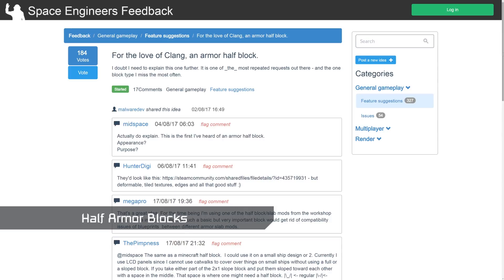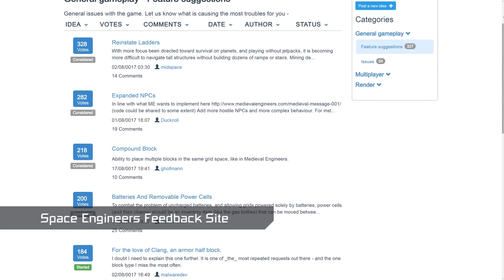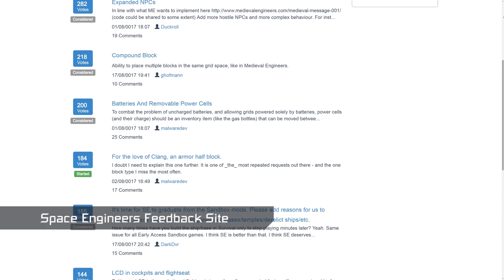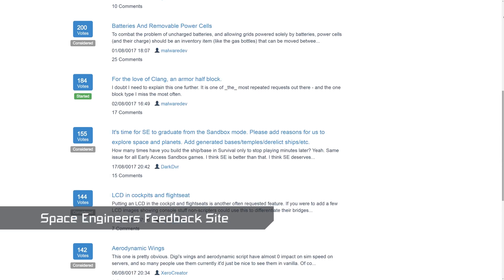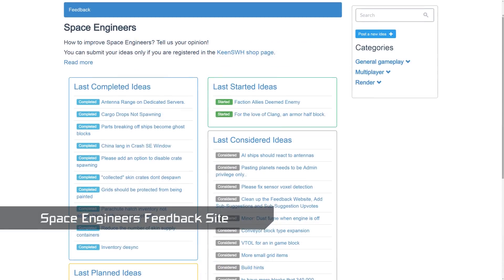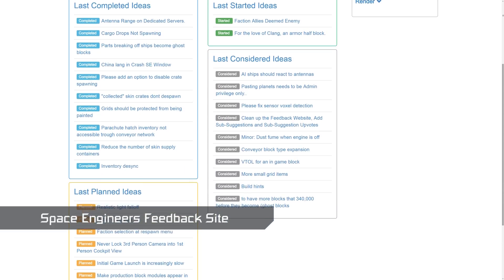These new armor blocks are a great example of how our recently created feedback site is working for both us as developers and the community. I recommend you check it out if you haven't already. On this site, you are able to vote and comment on ideas that you would like to see implemented into the game. If there's an idea that you feel is missing, go ahead and submit a new one. The progress state of each idea is clearly labeled as either considered, planned, started, or completed. For more information, see the link in the video description.